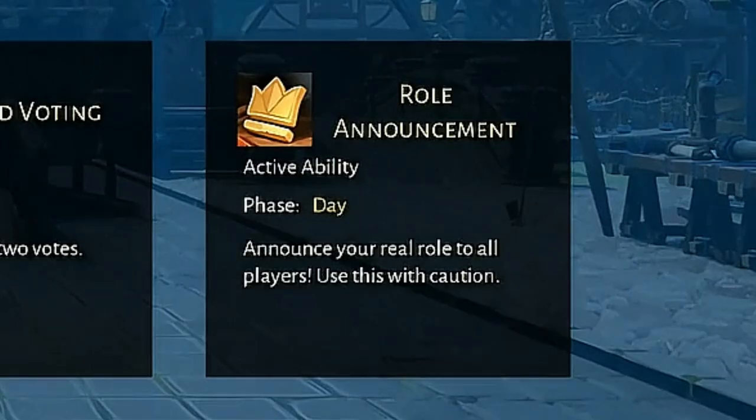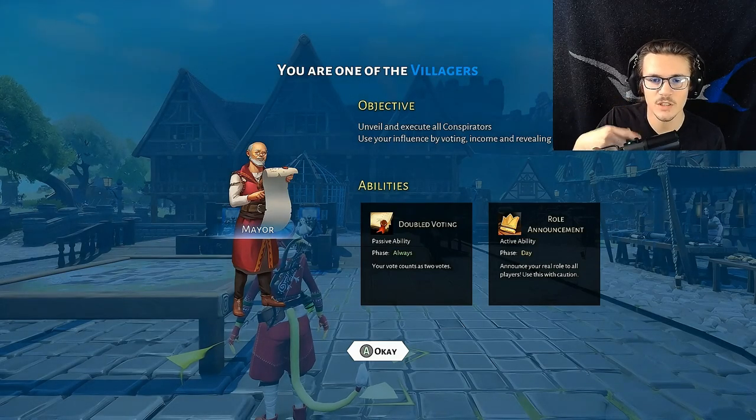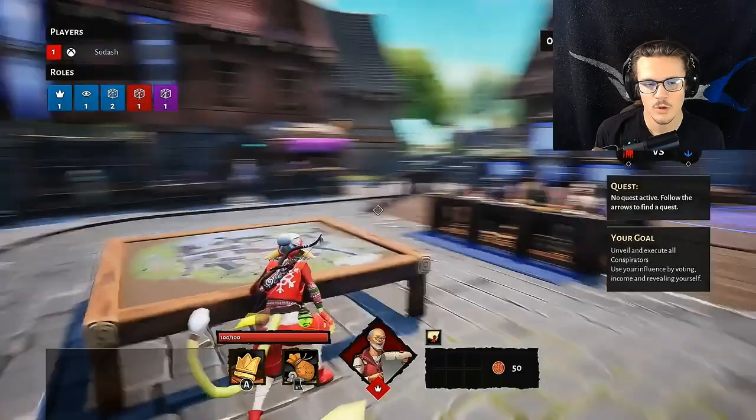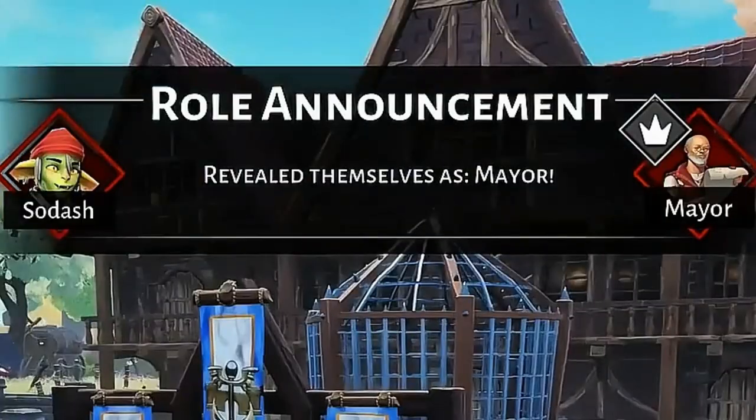You can also announce your role, so you could hard claim mayor. After you hard claim mayor, you get double the coinage every day — so instead of getting 10 coins per day, you get 20. You declare it and you'll get the coins.